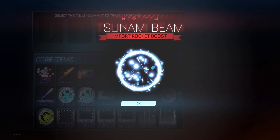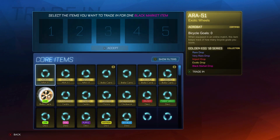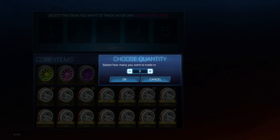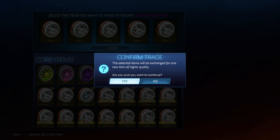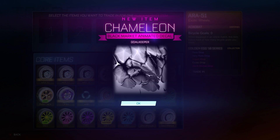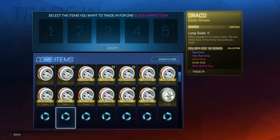It didn't take like seven minutes, but it did still take quite a while. So let's do some exotic trade-ups — hopefully they will be relatively quick, like our ARA into biomass one was. Here's five Dracos, all from the Golden Egg 2019 series, so please wish me luck. Chameleon — that's definitely a better black market decal. It does look like it's goalkeeper cert, which is definitely not too bad. And it didn't take forever to do.